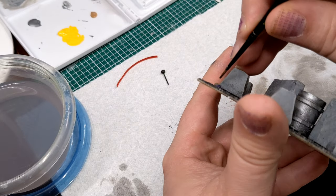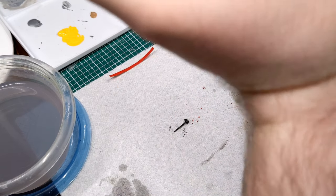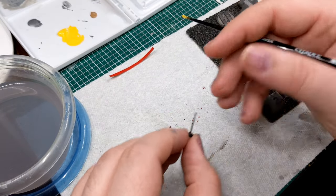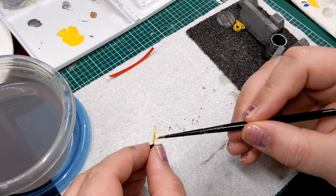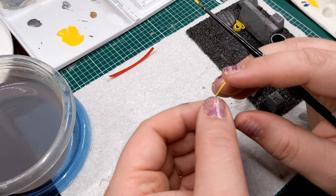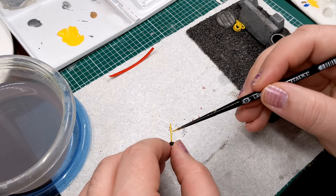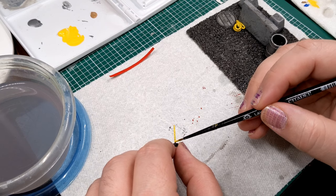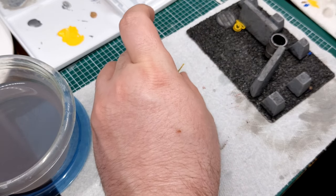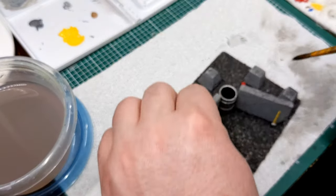I went back to the hammer and decided to paint the handle a bright yellow — a fiberglass-style handle common for modern construction equipment — using the same yellow I used for the rope. I'll put a wash over both anyway, so it'll dampen it down, bring out definition, and help tie them together. The head of the hammer gets the same Brushed Silver I've been using for the other metal effects.